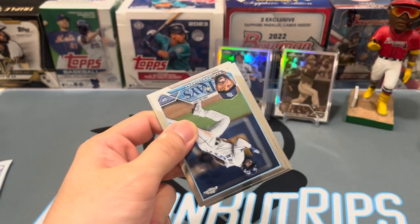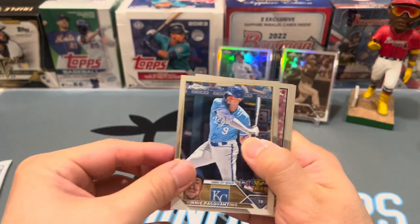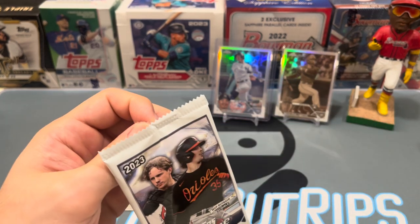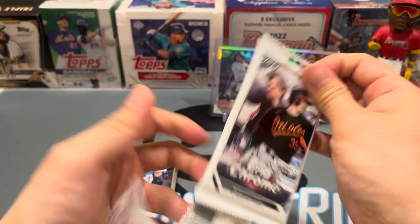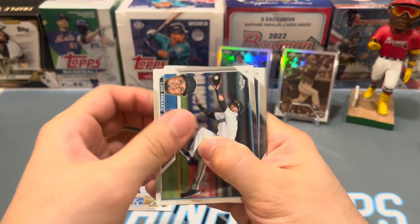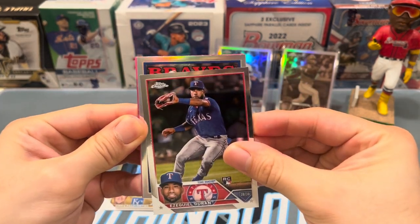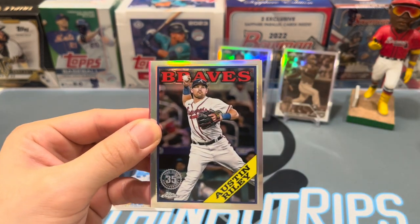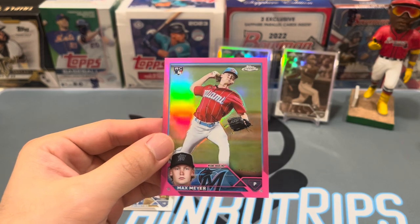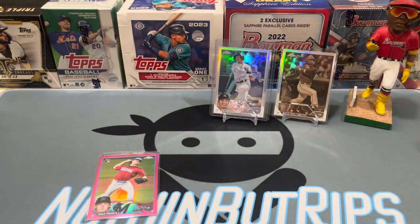Last two packs here — we get two pinks and two sepias per box, so there's a Pasquantino rookie, that's a nice one. Louis Ortiz and Ramon Laureano. Looks like we only got one pink and two sepias so far, so one more pink in this one. First up we got a refractor — Ezekiel Duran. A 1988 Braves Austin Riley, not too bad. And right behind that we got a Max Meyer pink refractor rookie card — this guy's been hurt all year but has a lot of talent.